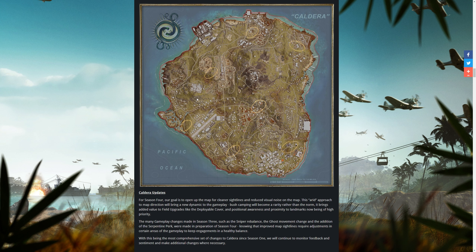Now looking at the major Caldera changes — they've completely reduced the amount of foliage across the map, including bushes and trees, by 50%. Quite drastic. On top of this they've added a load of micro POIs, and they've also added Storage Town back into the game — the place from Verdansk that everyone seemed to quite like, especially as a hot drop during Plunder games.